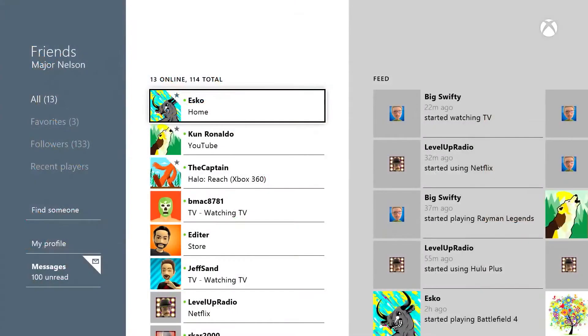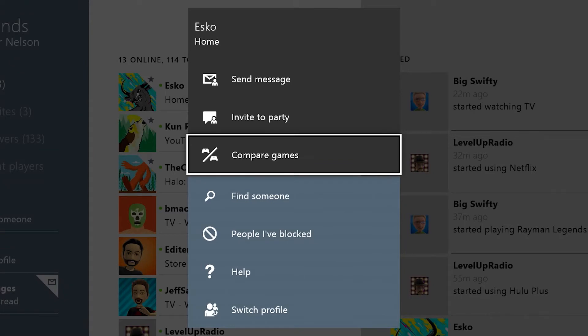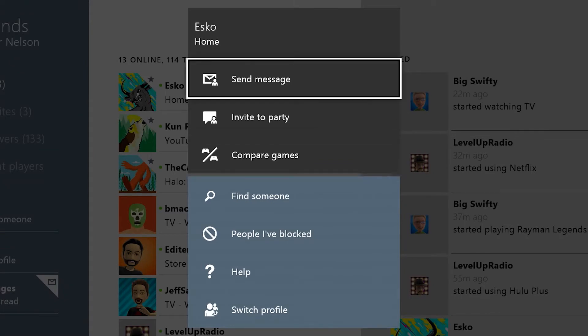I also see here that you've added some new shortcuts to the friends list. Tell me about that. We've added a context menu that makes it faster to send a message, invite your friend to a party, things like that.